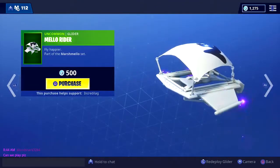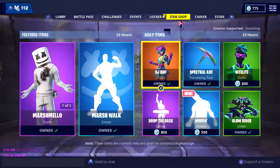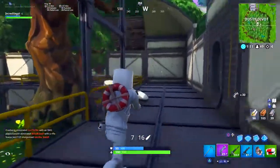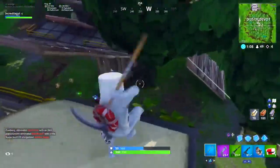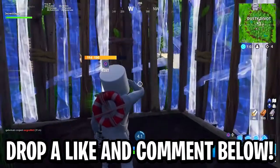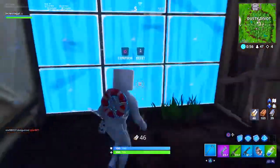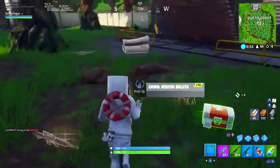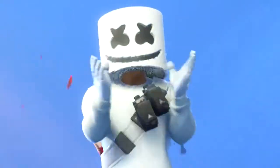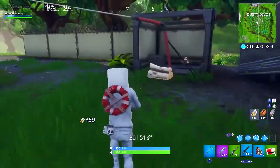I want to do a giveaway today for what could be the coolest item shop we've ever had. Not only do we get the brand new Marshmallow skin, we also get the Marshmallow glider, and there's an insanely cool emote — it lights up and makes any marshmallows around you light up as well. If you need the Marshmallow skin, drop a like, subscribe, leave a comment below with your Epic Games username, Xbox gamertag, or PSN — some way I can send you a message with your code for the free V-Bucks.